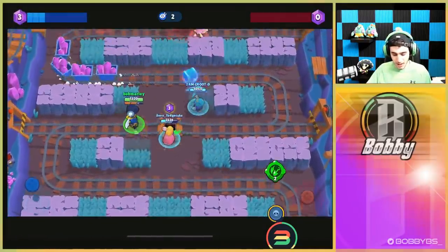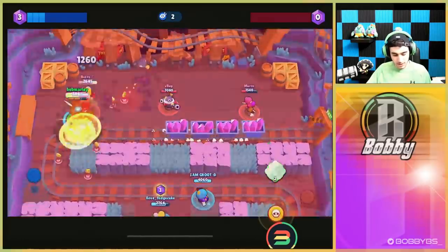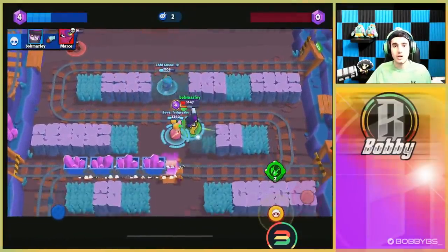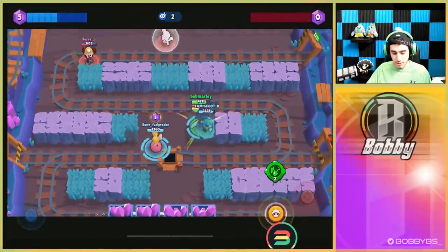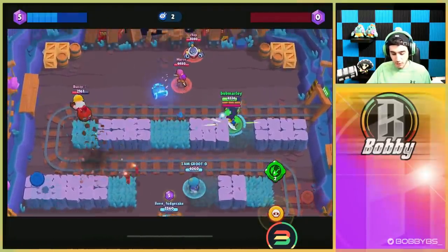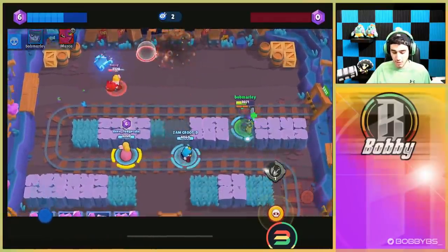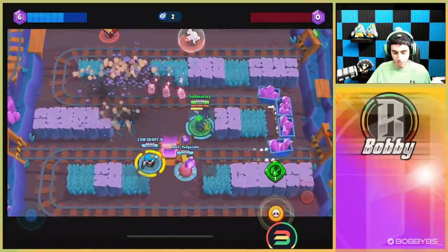This is gonna be pretty easy to be honest — we're pretty good with Mortis and we're facing double thrower so I don't see how they're gonna do much. The super, by the way, is so cool — it's literally like a sandstorm being shot. It's incredibly awesome and probably one of my new favorite skins in the game. Mortis is also pretty good with the gadget.